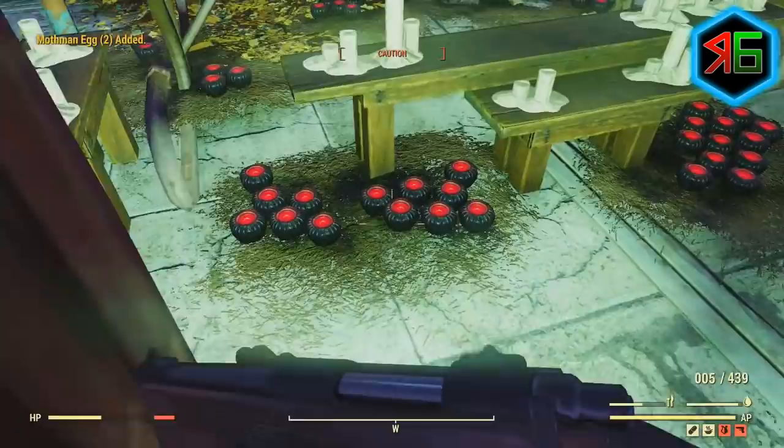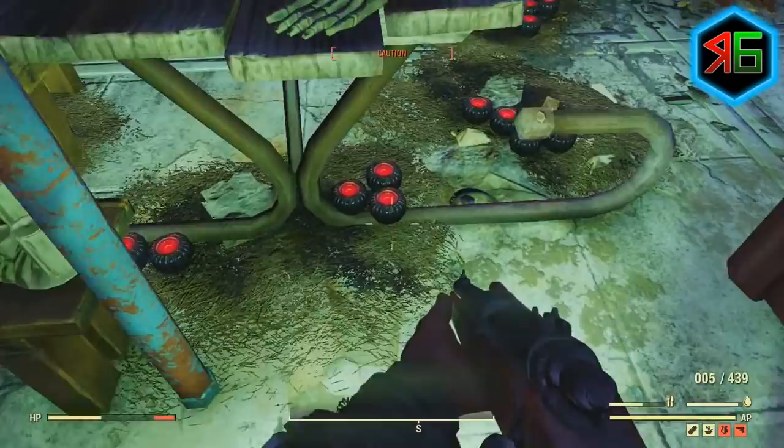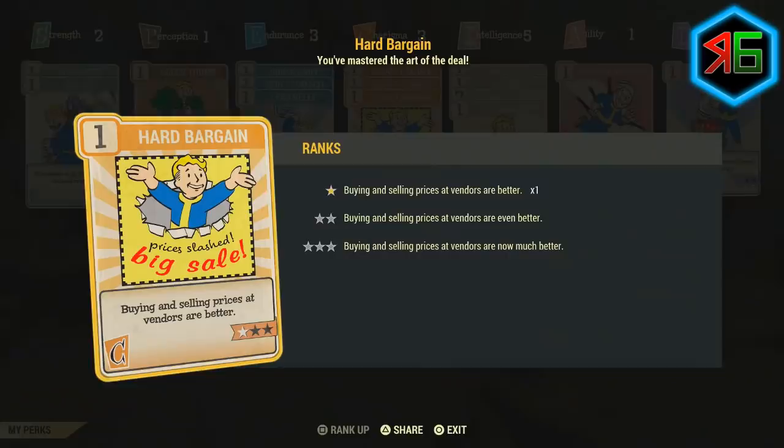The first thing is to level up Charisma, because it gives you a better selling price at vendors. Under the Charisma tab there's a perk called Hard Bargain, which improves the value you get when you trade — anything you buy is cheaper, and anything you sell earns more caps. If possible, level Hard Bargain all the way to level three, because that gives a much better selling value at vendors.